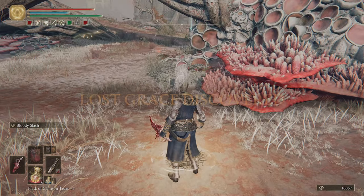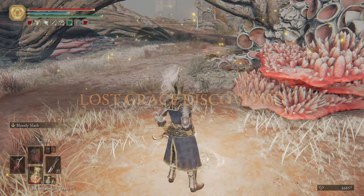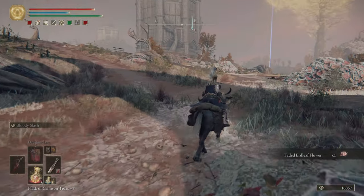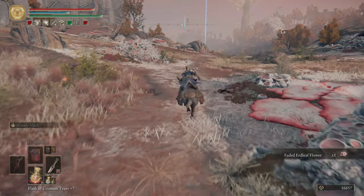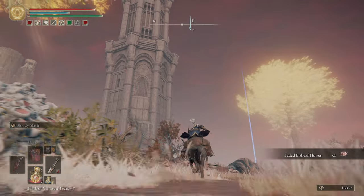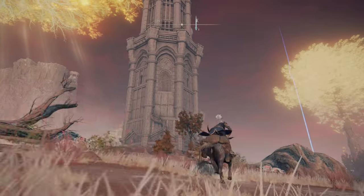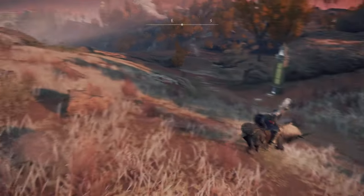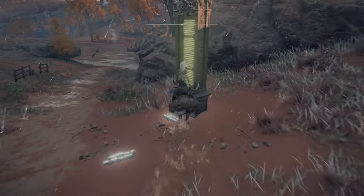We're going to stop and grab this Site of Grace. That'll give us a little bit more access into Dragon Barrow when we come back. But we just want to venture a little bit beyond that. Oh, the rain already cleared up. There's the Divine Tower, and then just over this big gnarled root is the Obelisk.